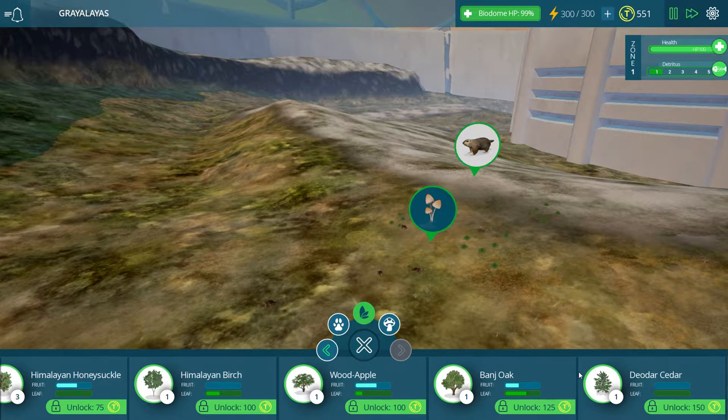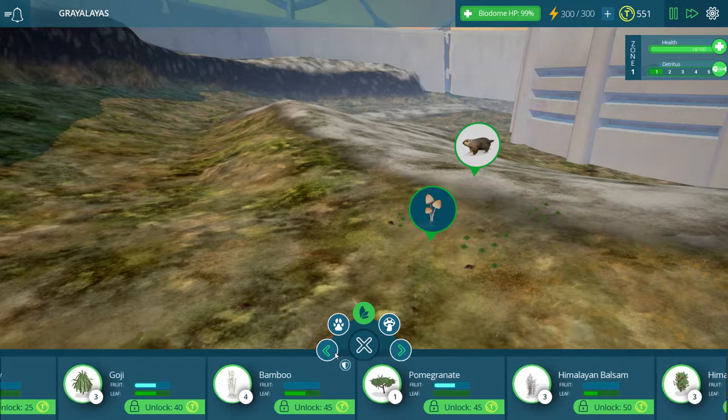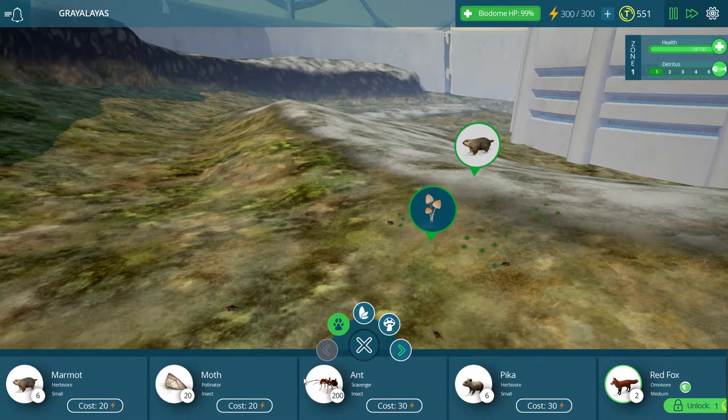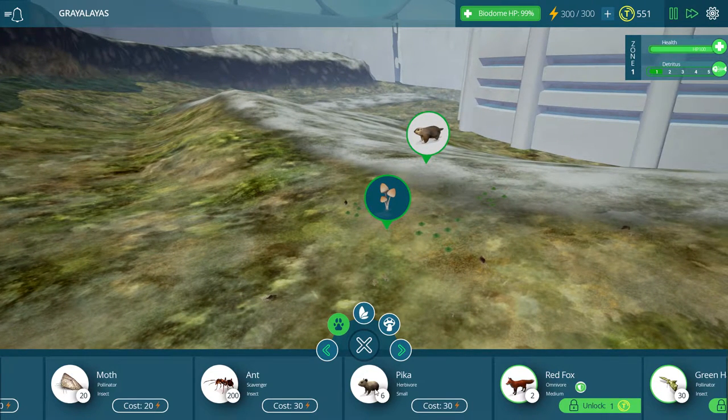You're gonna notice that the unlock cost of these is actually quite high for some of them, so maybe I won't be able to unlock everything. Let's take a look at the different animals. The marmot, moth, and anna are back. Oh, it's a Pika — not a Pikachu, just a regular Pika. It's like what came before the Pikachu. This is half of a Pikachu; the other half is the Chew.